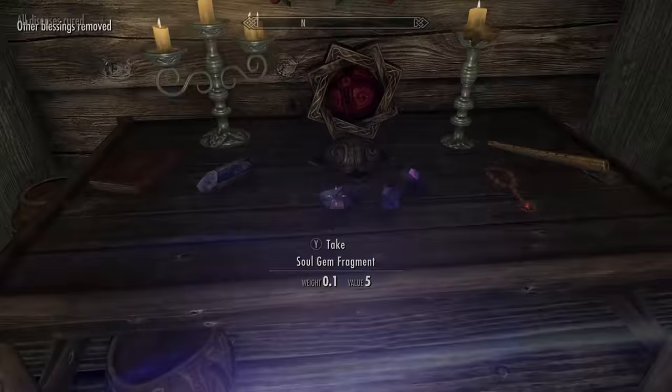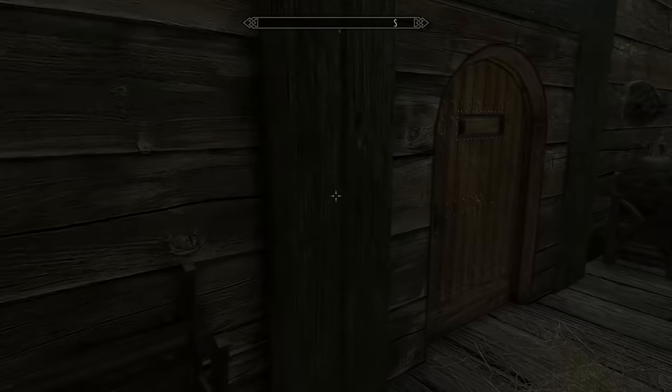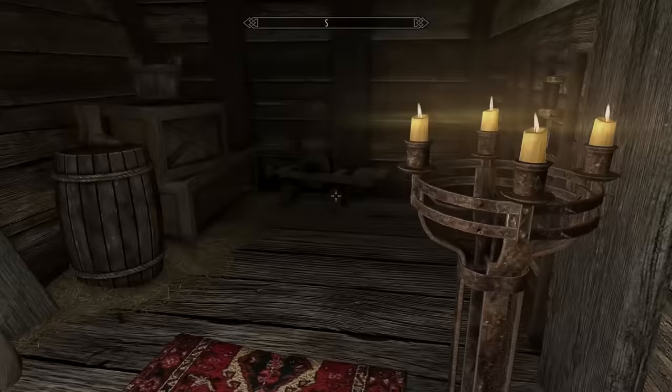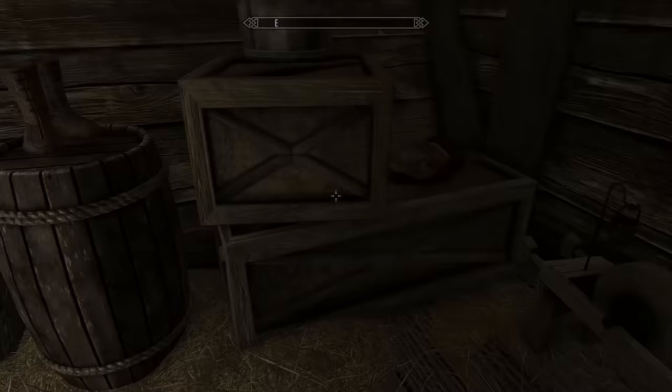There are also various special axes, maces, swords, and staves you can find, but these are mostly vanilla loot or part of the base game. The weapons covered throughout this video are strictly the ones found via Creation Club content or Anniversary Edition content specifically.